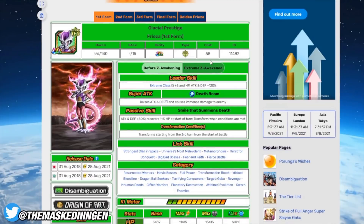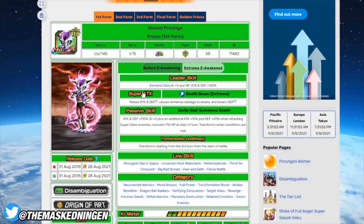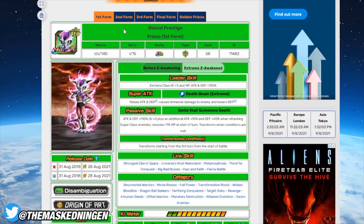Next up we have the Freeza himself — obviously the EZA'd version. If you've already done the EZA for this Freeza, he's going to be an absolute beast, right behind the LR Freeza in terms of which unit is dealing the most damage in this event. After his EZA he's very powerful, he's in the category, he's got type advantage — he will absolutely shred this AGL Goku. EZAs are not super long so you're not going to see him transform through all of his forms, but he's just not going to need to because Goku's going to be dead. This Freeza, fully EZA'd, is going to be very, very good.